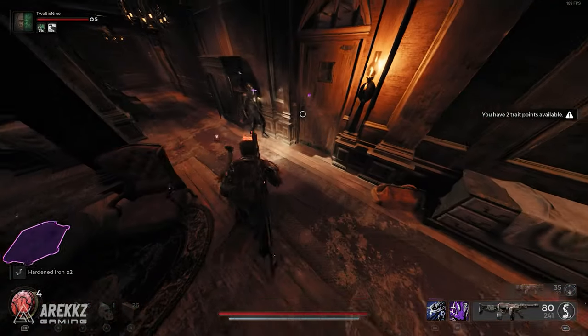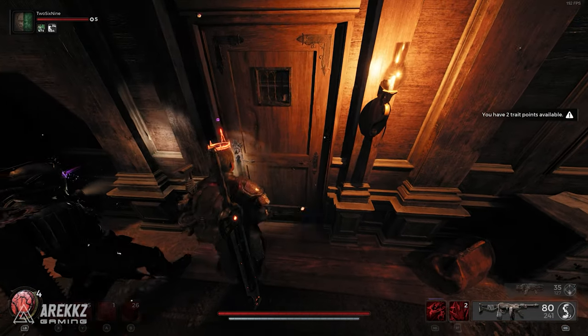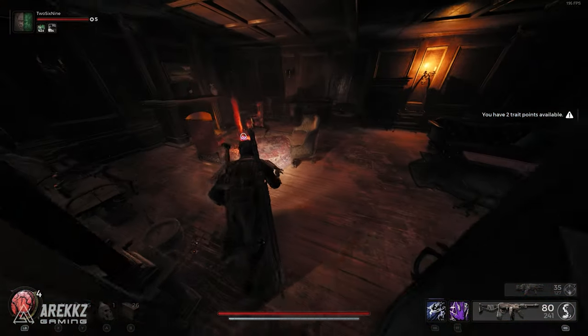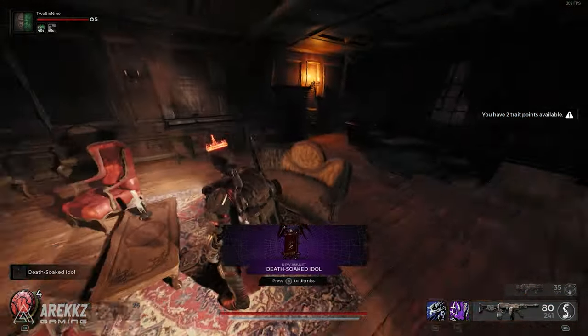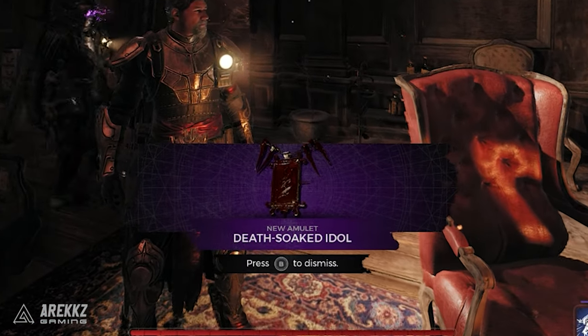Of course, to get the Explorer you need to beat the base game and then max it out to level 10 to get this skill. So if you don't have that, you can simply do the simple method of looking through the door holes until you find it. After doing this five times in a row, you will get rewarded with the Death Soaked Idol as an item and you'll be teleported back.